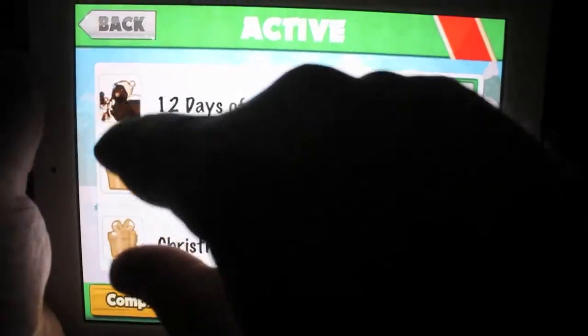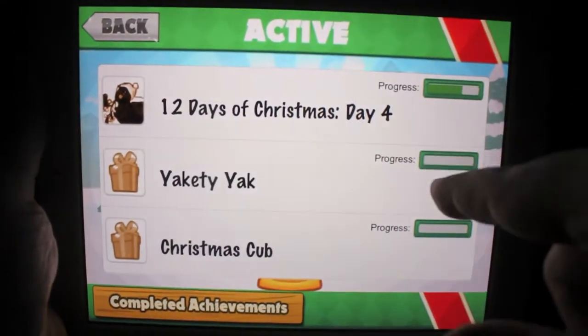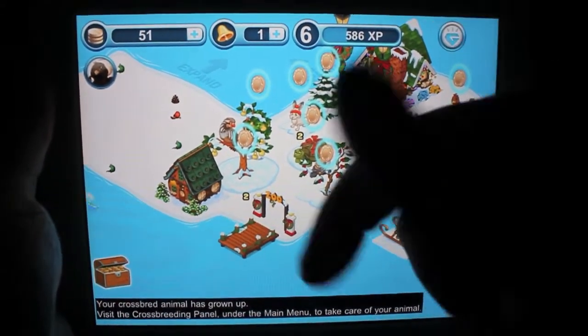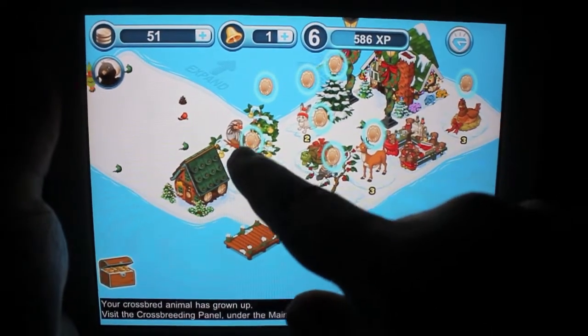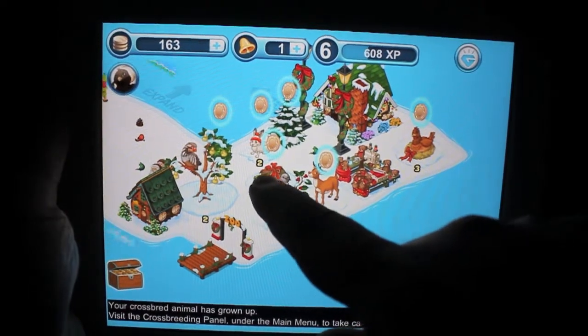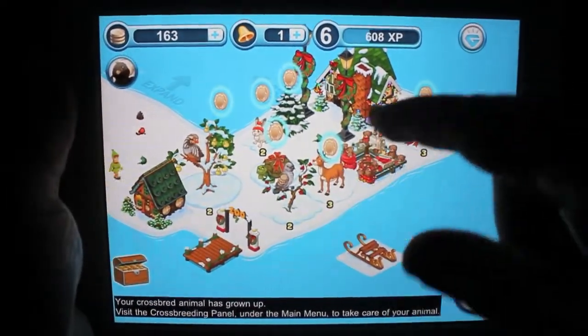You have these little tasks up here. Right now I'm working on the 12 Days of Christmas and I'm on day four, so I have to do things like a partridge and a pear tree — there's a partridge and a pear tree right there. Two turtle doves. To make a turtle dove, I had to make a turtle and then crossbreed it with a partridge and a pear tree.